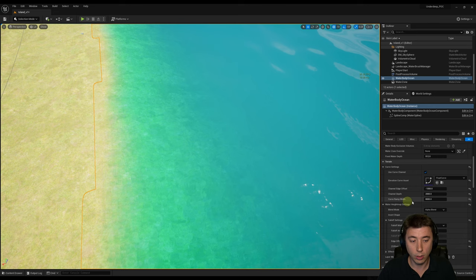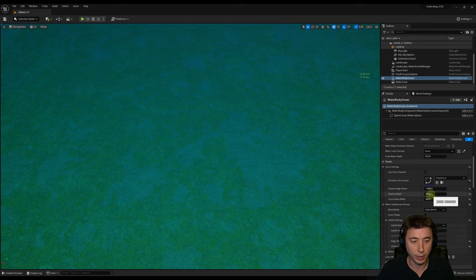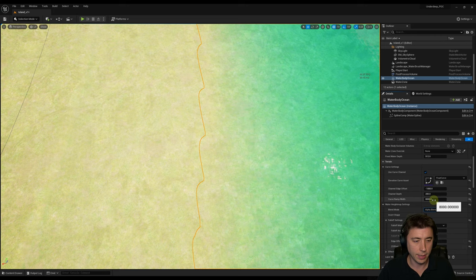The Curve Ramp Width is exactly what it sounds like — basically how wide the whole underwater curve is. It can't go past the size of your landscape, but you can make it very shallow. Setting it to 200 gives a very steep drop right down to the bottom. Setting the channel ramp width to something like 200 would create a wide shallow area directly next to your beach, which could work really well for something like snorkeling, scuba diving, or coral reef scenes. I'll keep these settings with a channel depth of 2,000.